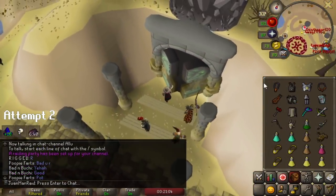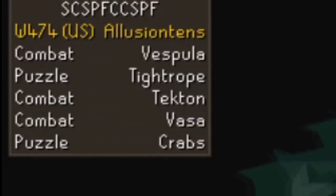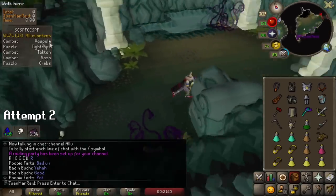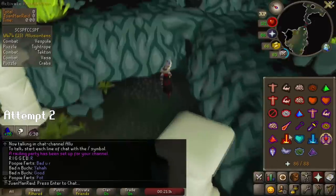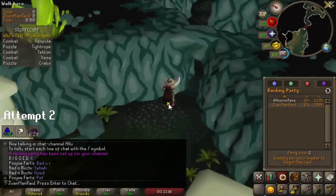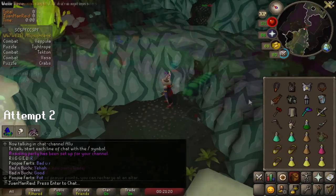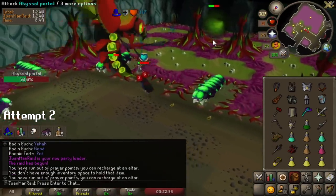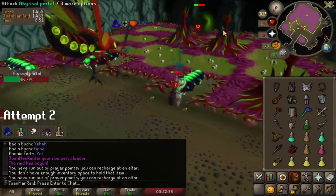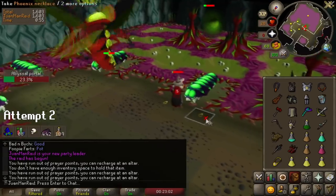We got another scout: Vespula, Tyro, Tecton, Fassa. It's really hard, but if I get lucky on Vespula I can probably do well. This requires some extremely good RNG though — no overload Vespula. This is theoretically one of the fastest raids you can possibly do, but that requires a Twisted Bow. Without it, it's definitely one of the less reliable ones for me.